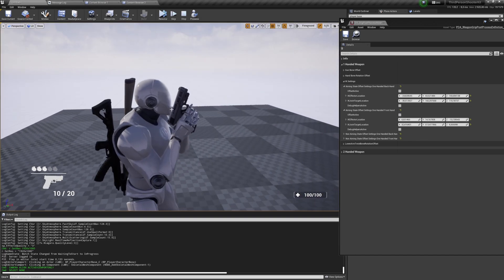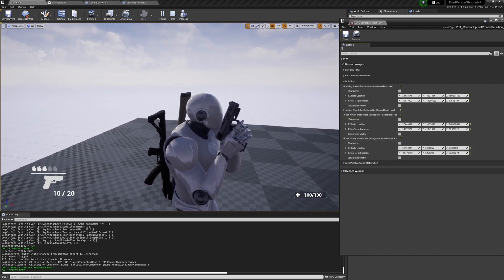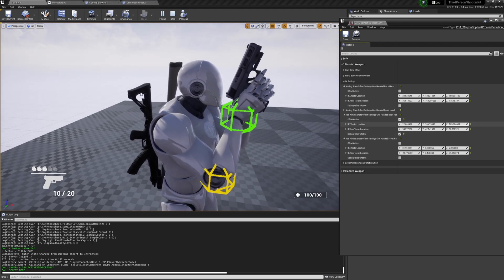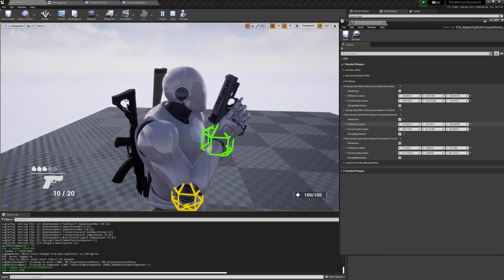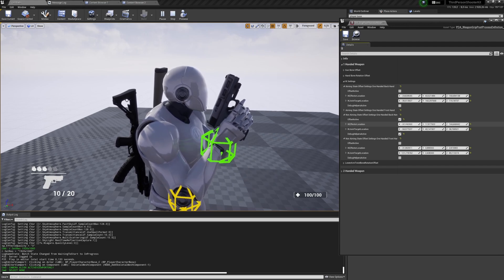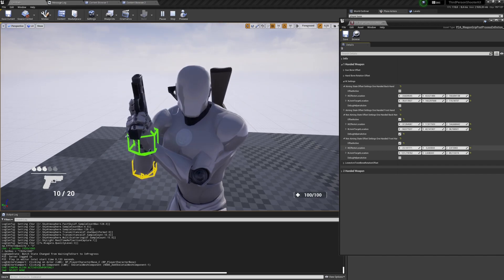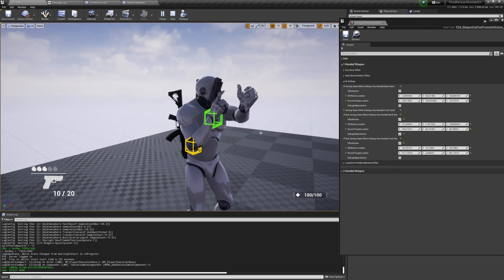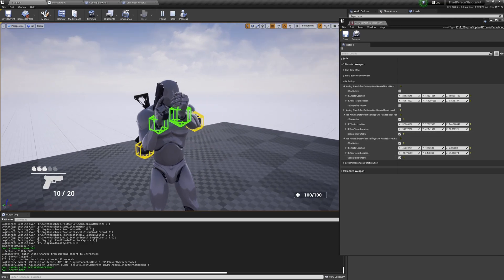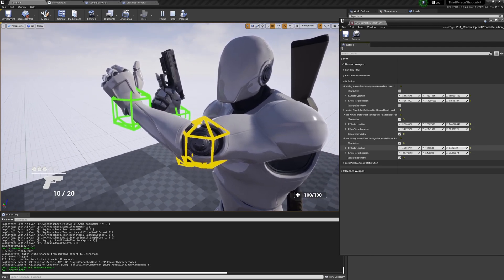For non-aiming, let's go back, pause, hit F8, and pause again. Let's enable the non-aiming/landing state — there you go. You can also adjust the pose as you like — left, right — and the same with the other hand.